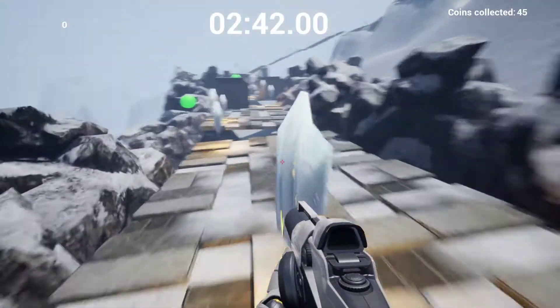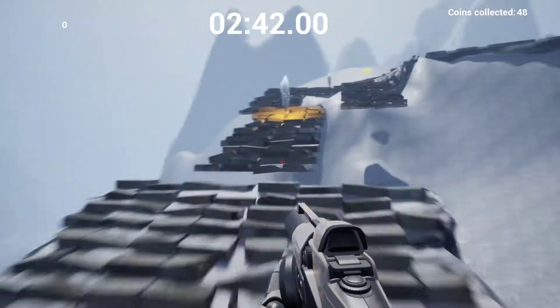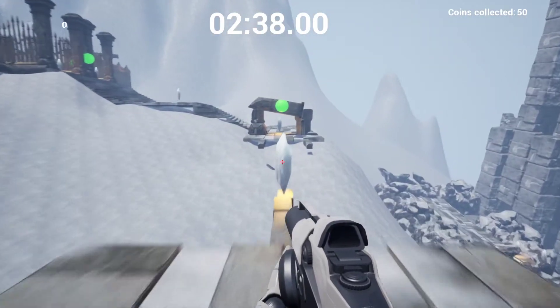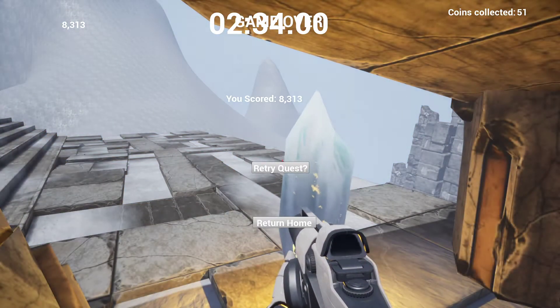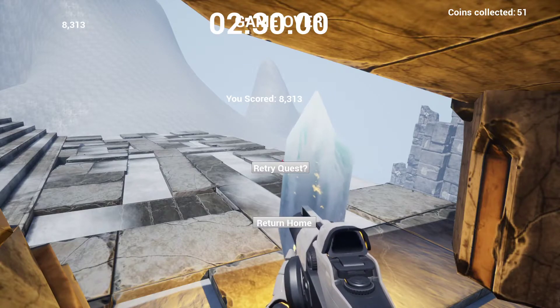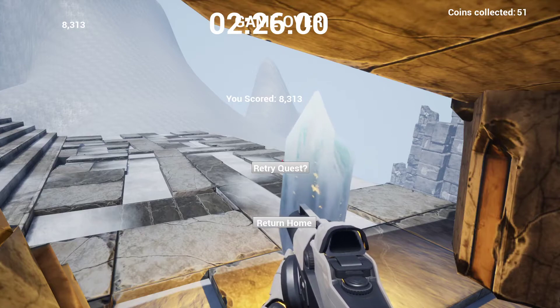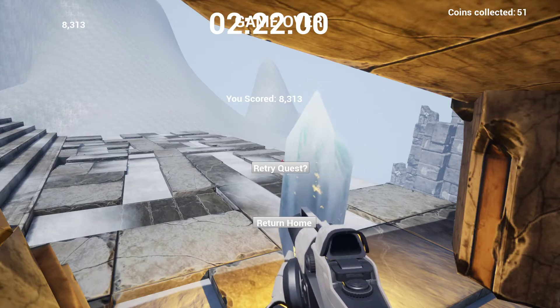As you can see it's getting really quick now, so objects are spaced out more to allow the player time to react. Some jumps are really difficult, and in this case the player did in fact fail. Our total score there is 8,313, which as mentioned is the multiplication of the shards collected and the time remaining at the moment of death.